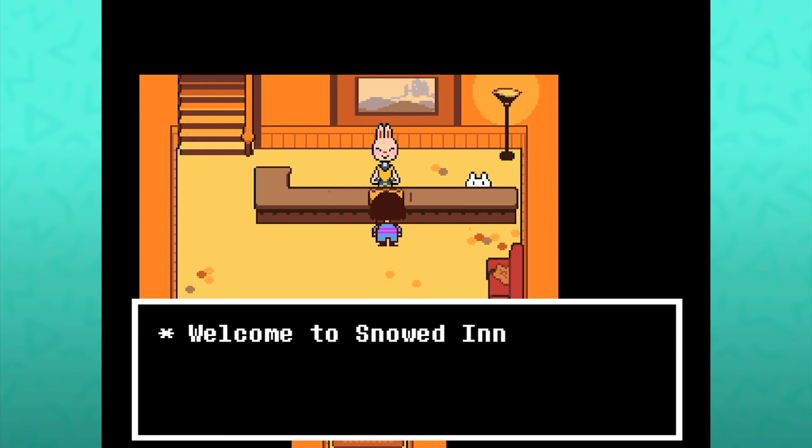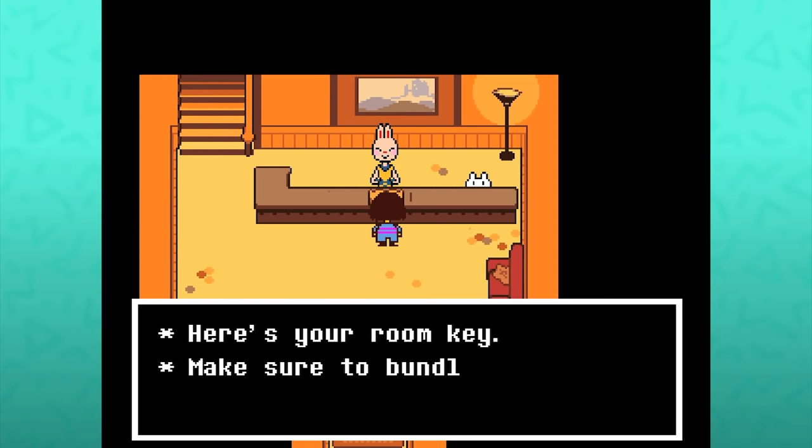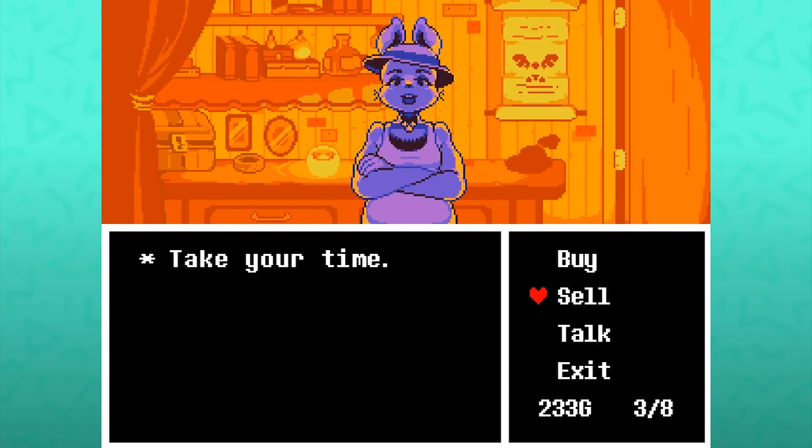Once you book a room at the inn, you're still able to move and interact with things before transitioning to that scene. If you quickly talk to the innkeeper again — 'What? No, you can't have a second key.'